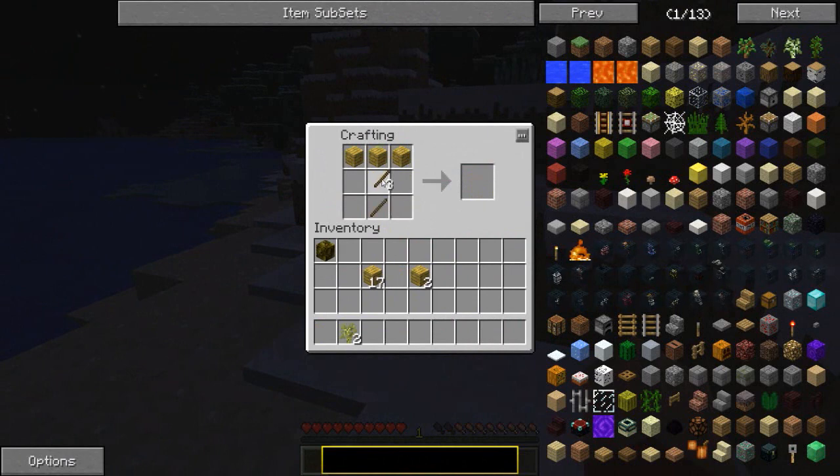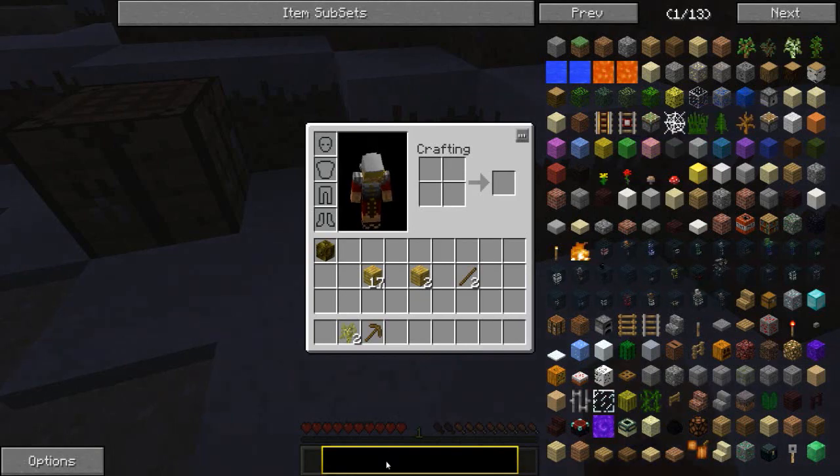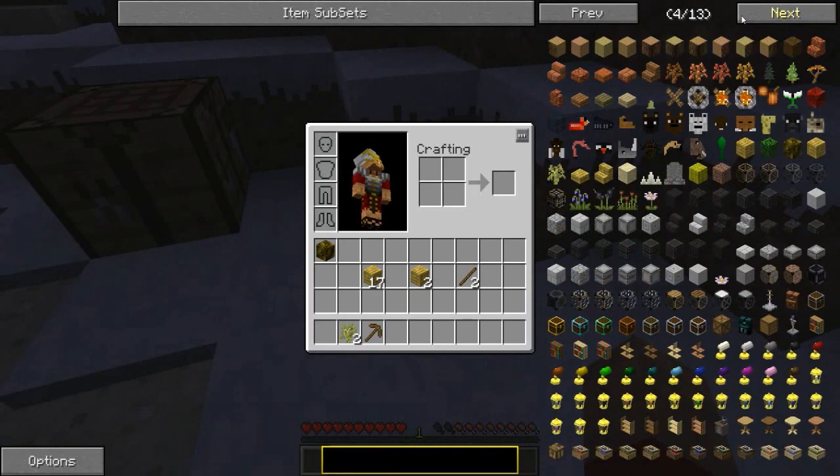I lost that book, though. That's the problem. Can I get it back? I lost all those crafting recipes. That's something that should stick with you. That's a problem, I have to say. Because now I have absolutely no idea what makes what. I might have to look it up.